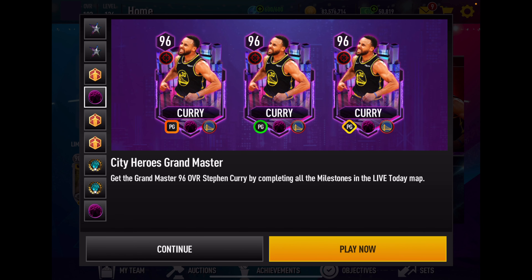The City Heroes promo with a 96 overall Steph Curry GM and a 94 overall Zion hidden in the milestones, and some of the best card art I've seen so far. But can they play? We're about to find out.